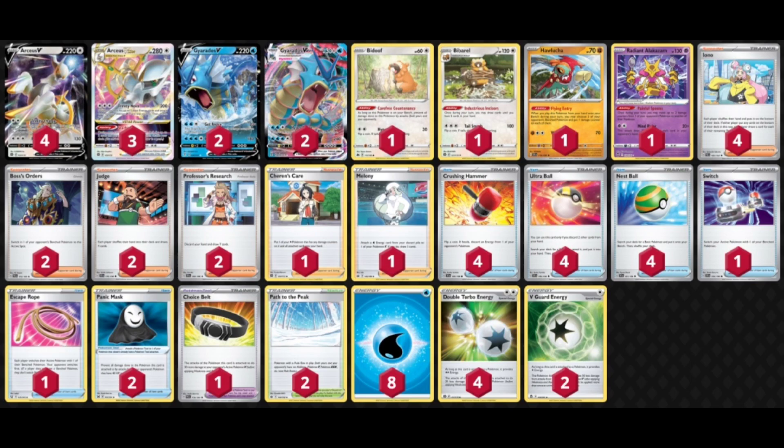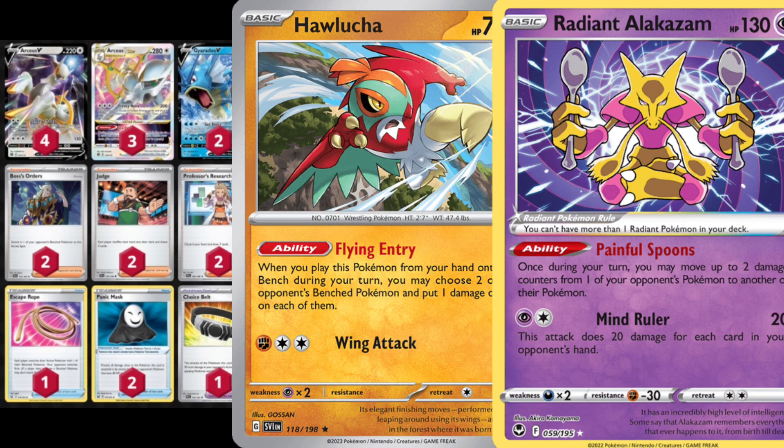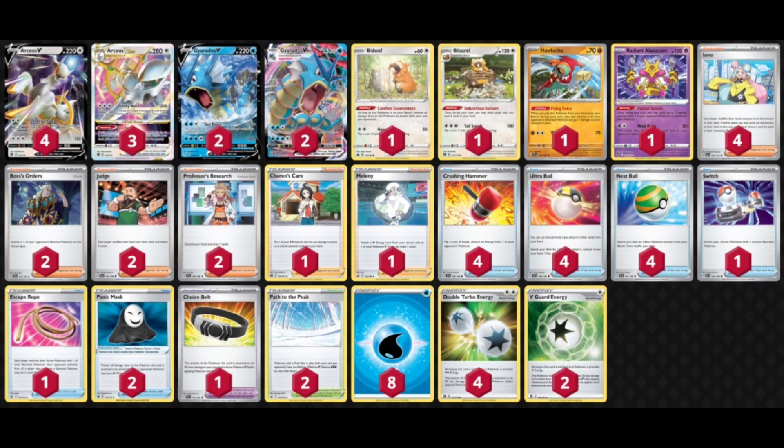This is another little iteration I've gone with, trying to use the Halucha and Alakazam. I ended up playing this one at the Late Night Invitational — did not go well, but I generally drew very poorly throughout that tournament. I feel like the deck is still a bit rough around the edges, but I think the matchup spread is pretty amazing.